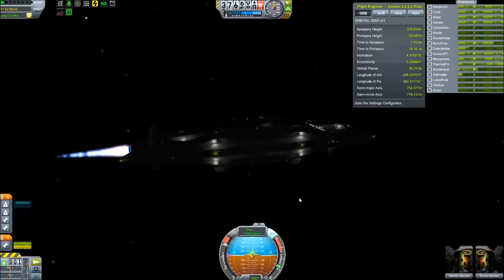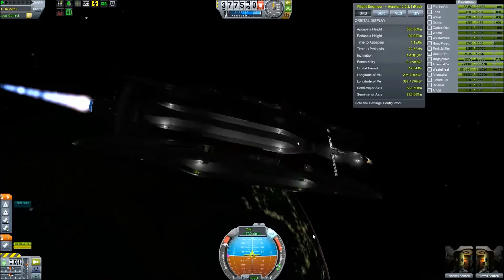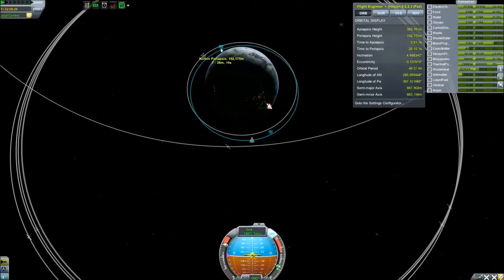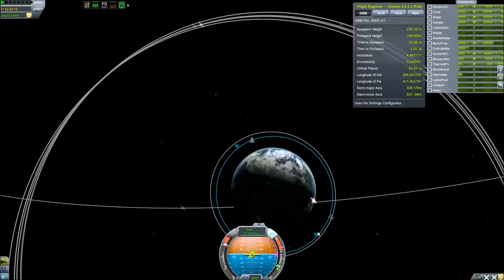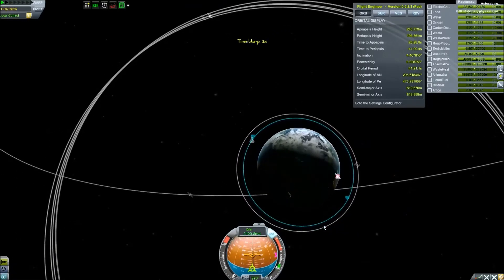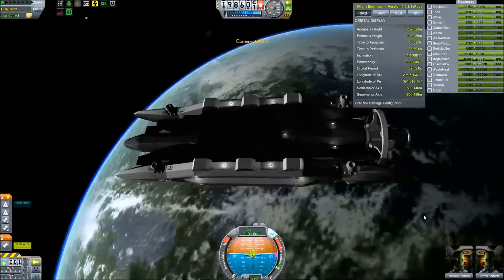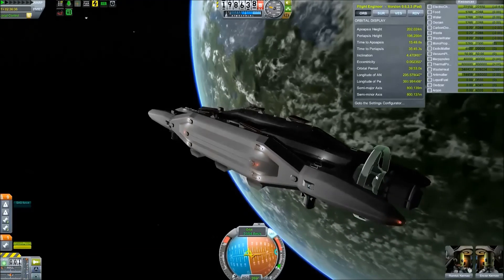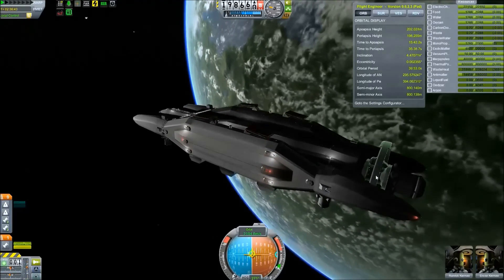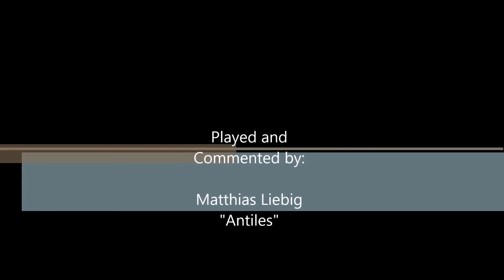The main engine running on vacuum plasma produces almost 4,000 kilonewtons of thrust, and it still only gives me about 1g of acceleration — so you can imagine how heavy this ship is. We're just going to get into a stable orbit and that's about it. The test flight was successful; I hope you guys enjoyed it and maybe I'll mess around with this ship again fairly soon.